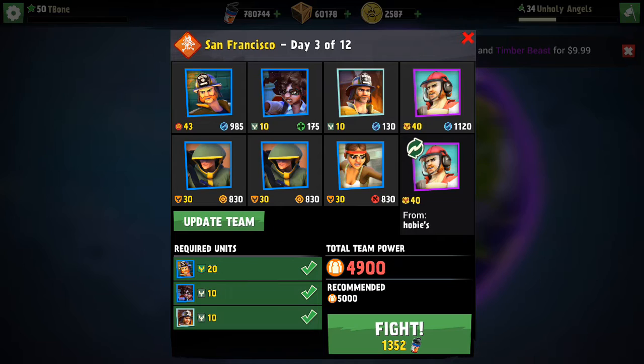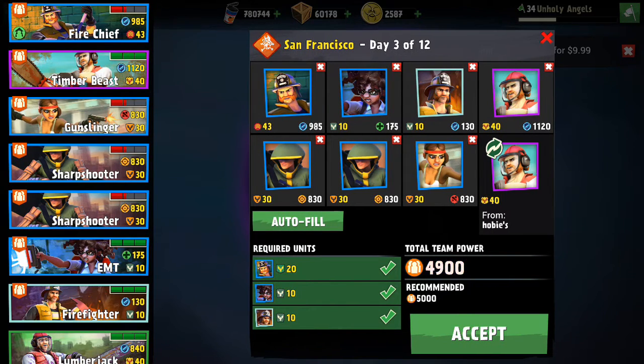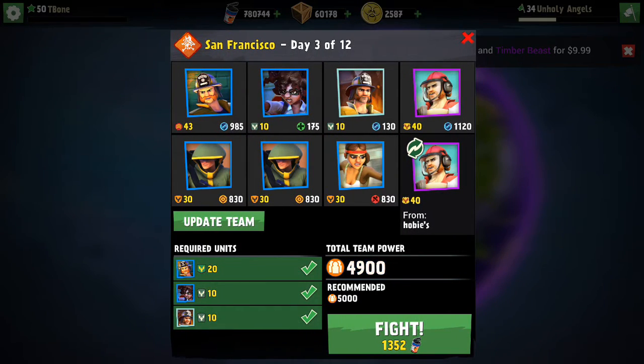For San Francisco, the requirement is to have a level 20 or higher Fire Chief, a level 10 or higher EMT, and a level 10 or higher Firefighter. You can actually do an autofill and it will automatically pick those units for you if you have them, which is nice. So what I chose to use is two level 30 Sharpshooters,